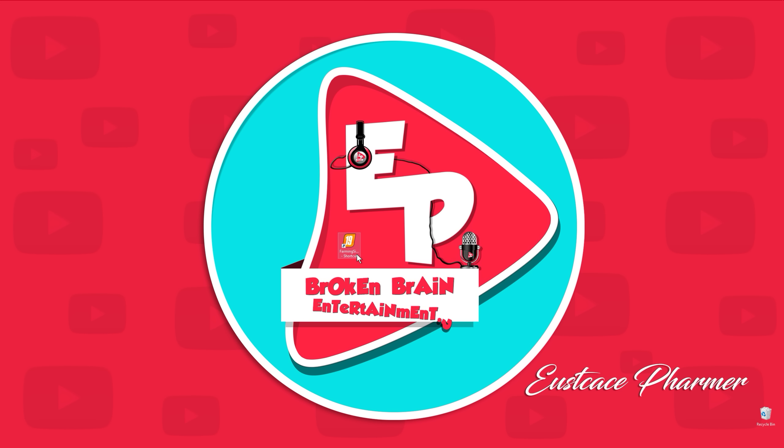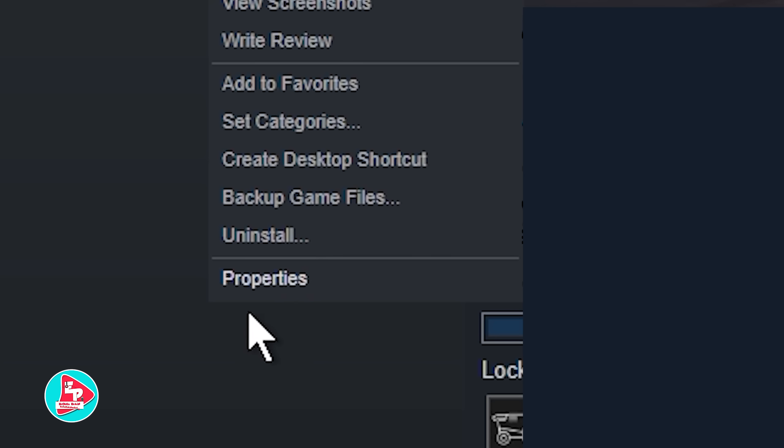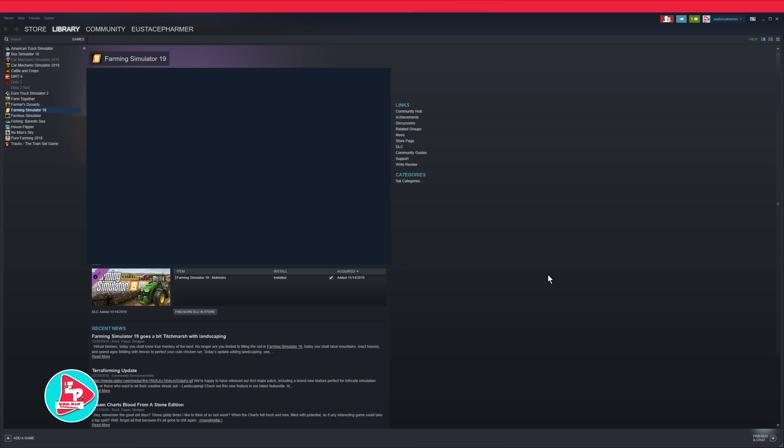Now anybody that has a disc version, let me know so I can really make sure it works. I looked in the comment section on Rainbow Dave's video and somebody did it and said it worked like a charm with the space. Now for the Steam version: open up your Steam account, come over to Farming Simulator 19 in your library, right-click on it, go down to Properties, and then go to Set Launch Options. A little box comes up and you type in -cheats, all one word, lowercase. Click OK and you're done.